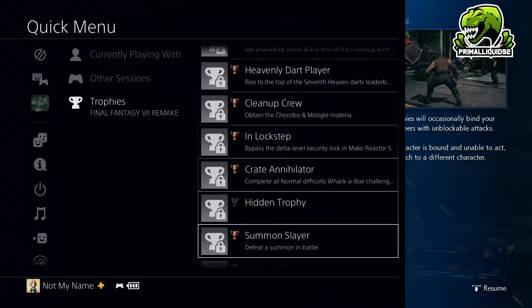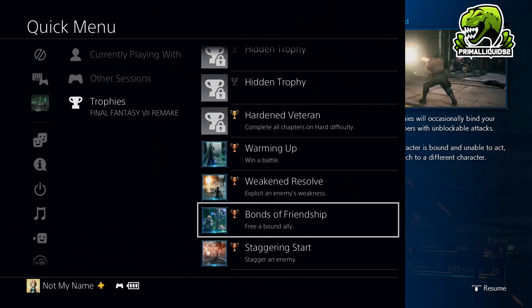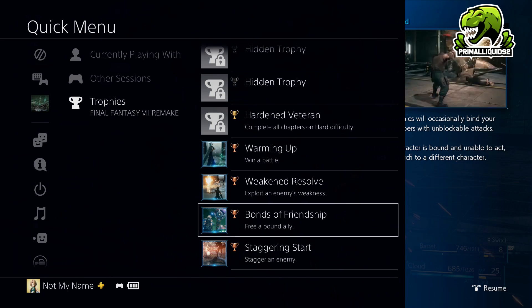What's going on everybody, I'm Primal Liquid and I'm bringing you guys a trophy guide for the Final Fantasy 7 Remake. The trophy we're going to be taking a look at in this video is called Bonds of Friendship, and the trophy description says: Free a Bound Ally.